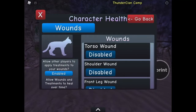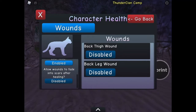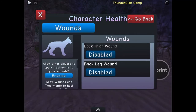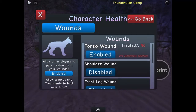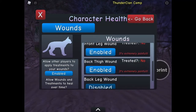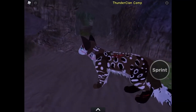Ever want your character to be hurt or really injured? Well, the wound chart or character health chart is here for you. You can do anything from back thigh wound to back leg wound to torso wound and all of the above. Maybe in the future we will have limping, but until you find a med cat, you're not treated and it says your wound is extremely painful.